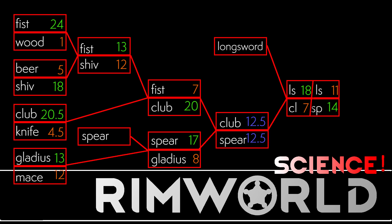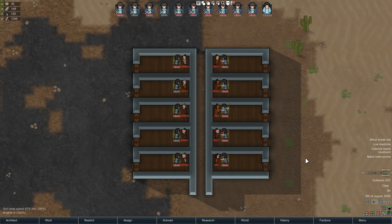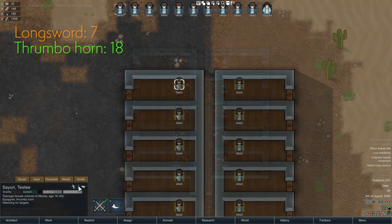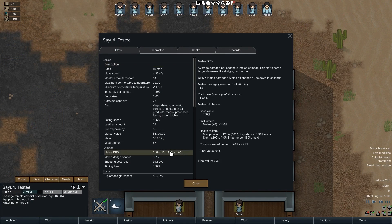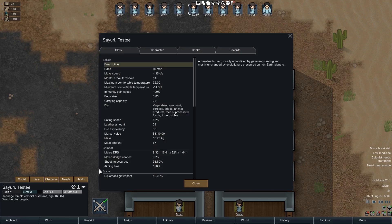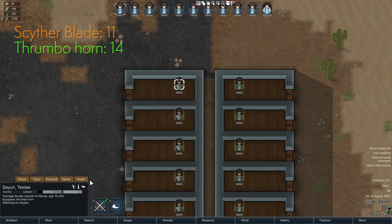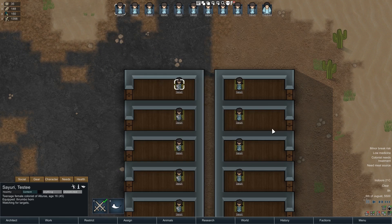Another surprising showing. But the longsword dominated the club at 17.5 to 7.5. Finally, I thought it'd be fun to test the longsword — which seemed to be top of the line — against the thrumbo horn. Unsurprisingly, the thrumbo horn dominated. I also went ahead and tried the thrumbo horn against a Sayuri with a scyther blade attached to her arm, and I was surprised that the horn actually slightly outdid the scyther blade.